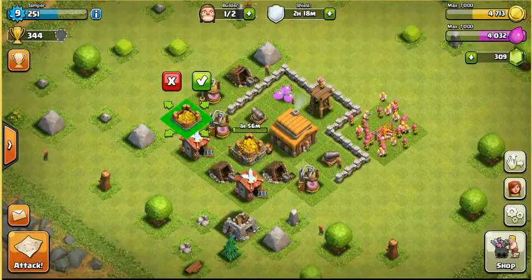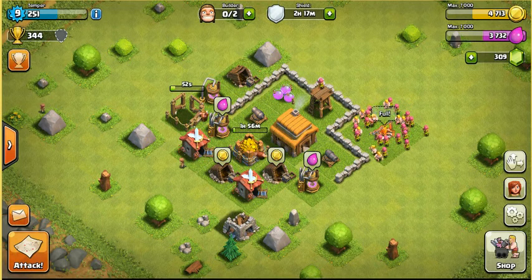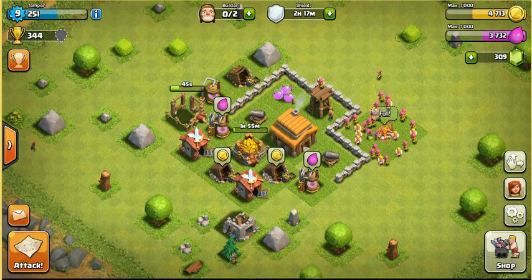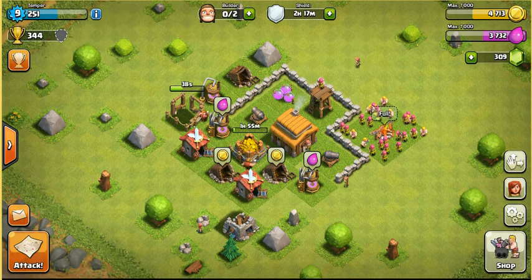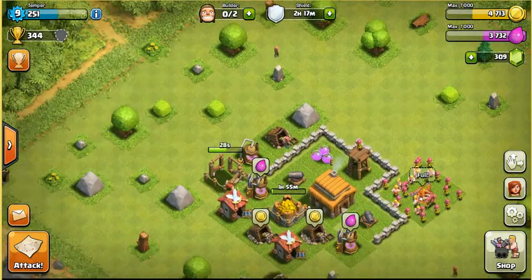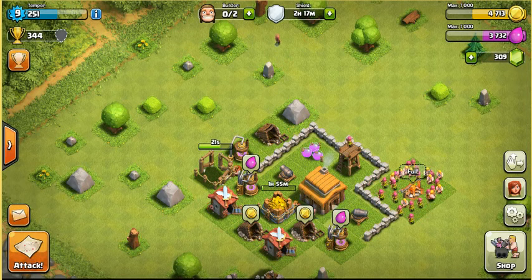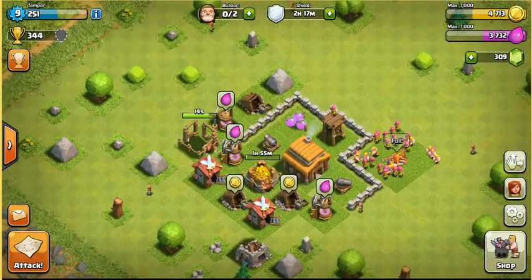One minute on each. I'm going to go ahead and build the gold storage. This video is basically just going to show you what you can get at Town Hall 3. My plan is, before I move on from Town Hall 3, to have everything maxed out — level 3 walls and most of this shrubbery cleared away. That's the plan.